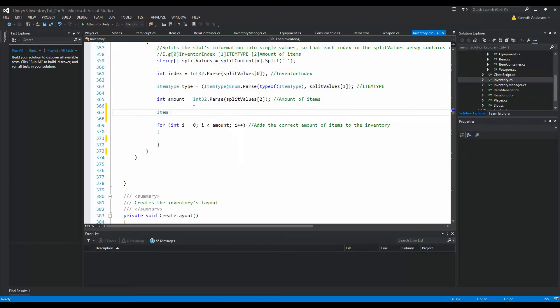On top of the for loop I'm going to add a new item variable called `item = null`. This item is going to be equal to the item we are trying to load. When we try to load an item we need to find it inside our item container, which contains all the items. But when we find an item we don't know if it's equipment, a consumable, or a weapon, so we need to look in all of our lists to find the correct one.